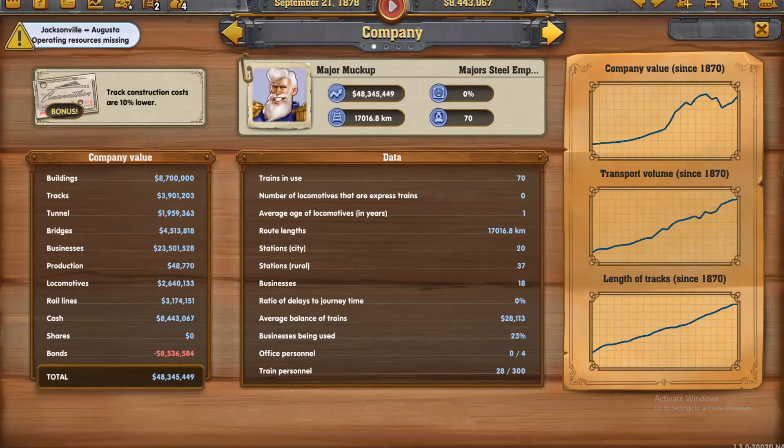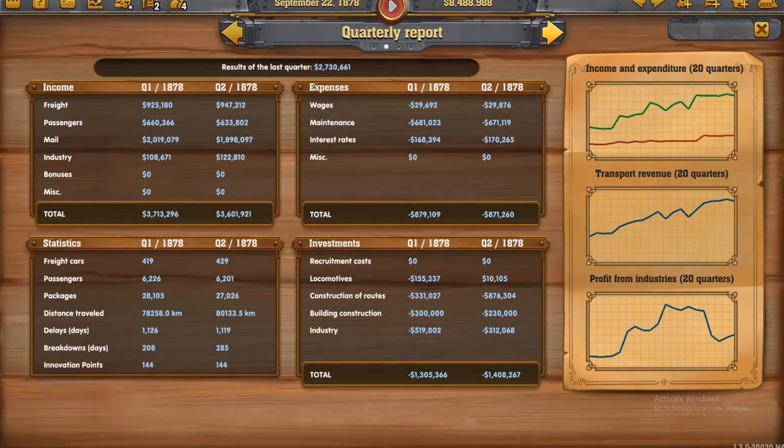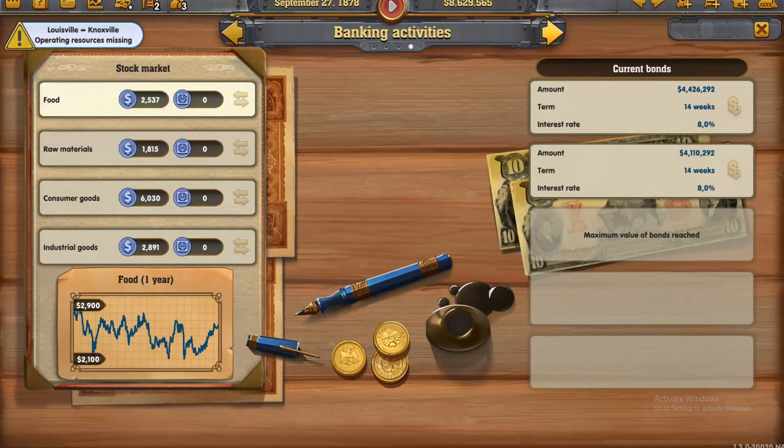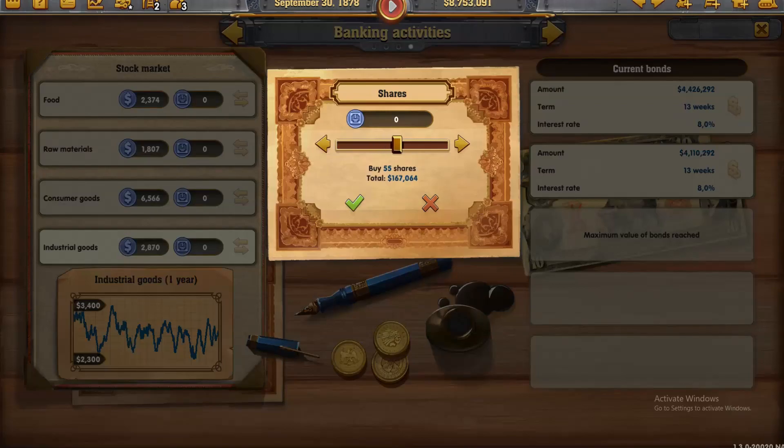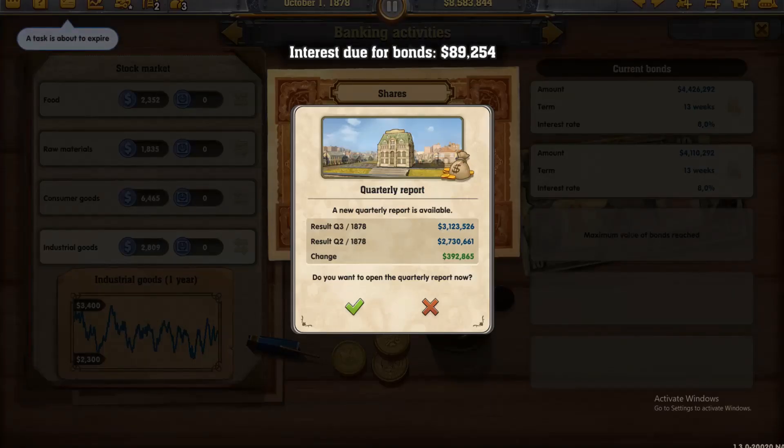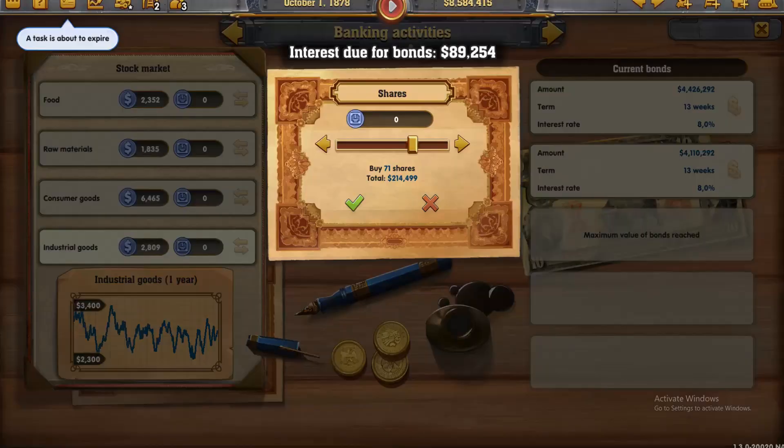It's not looking good. Alright, so back up to 48 million. Alright, quarter two — freight up, passengers slightly down, mail slightly down, industry up. Expenses, maintenance, interest rates. I wonder — just from a pure — I know — can't get any more bonds. Industrial goods.